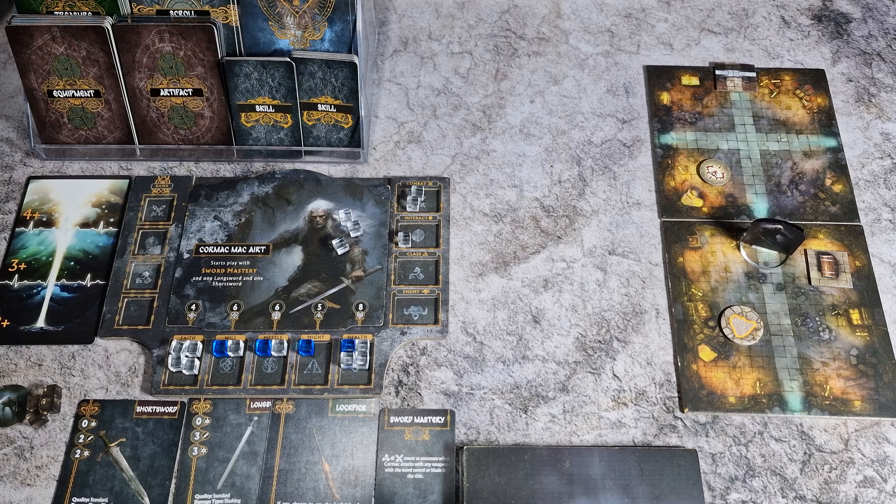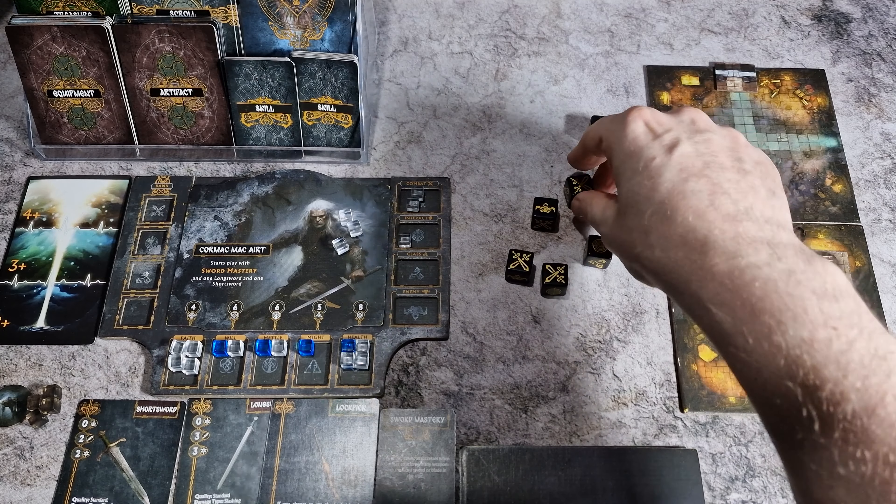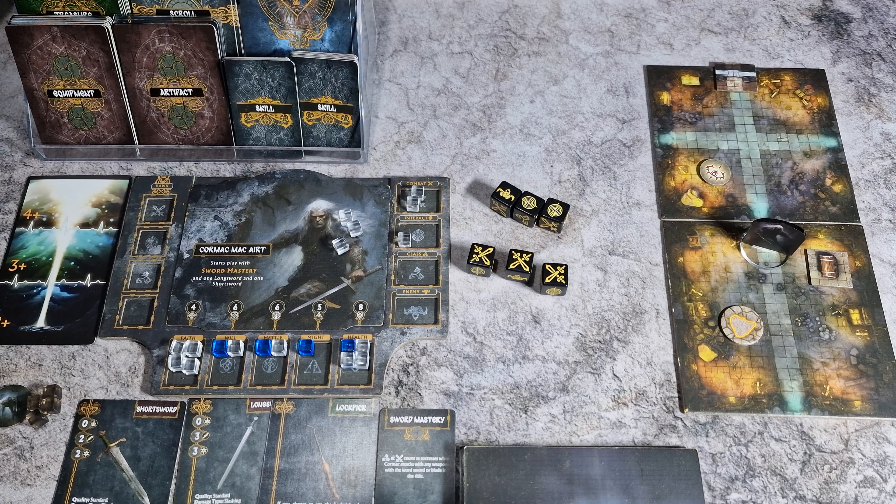If he had committed to any other action he would trigger the trap, unless it was to drink a potion or to read from a scroll. In this instance the player is being cautious and doesn't want to trigger the trap if it can be avoided. The difficulty of the test is two and Cormac has three successes.